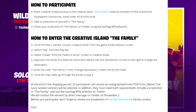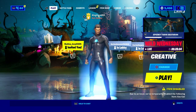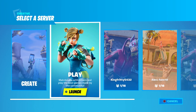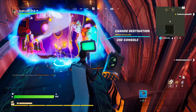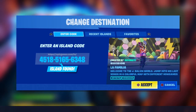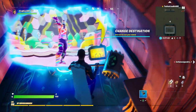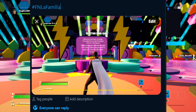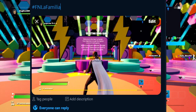Take a screenshot of yourself in La Familia, then share your screenshot on Twitter using the hashtag FNLaFamilia. Here's what you do: go to Creator Mode, click on it, start it up, then click Play. Come over to the computer terminal in the map, use it, type in that island code, and click accept. Once you're in La Familia, take a screenshot, go to Twitter, post it with hashtag FNLaFamilia, and send it to them. Best of luck getting the Party Trooper!